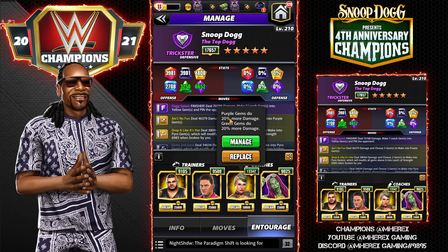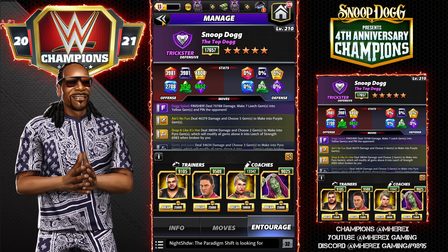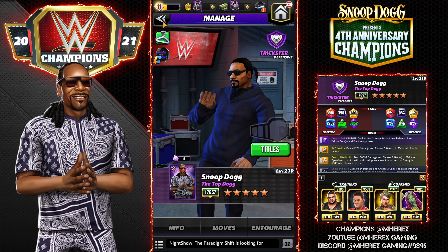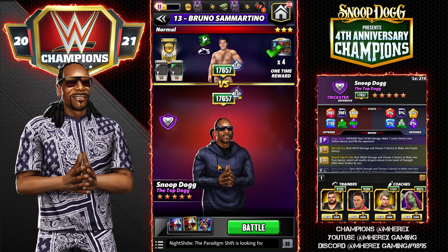Lacy buffs purple gems by 20% and also green gems. And then Zombie Sasha for more yellows on the starting board. There's a bunch of different ways you could go with trainers for Snoop — I'll get into that more during the match, why I chose what I chose.